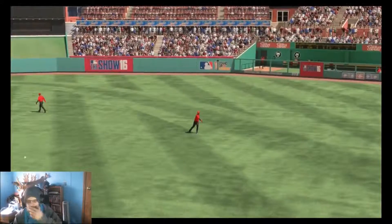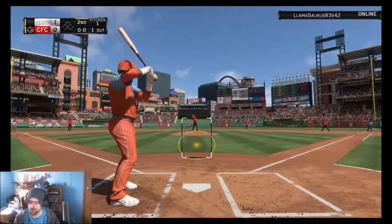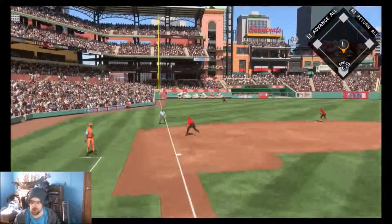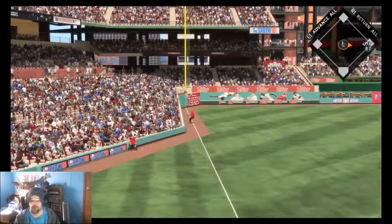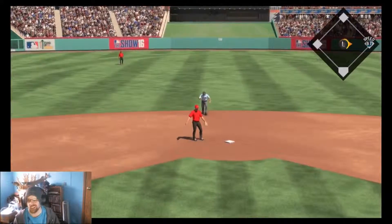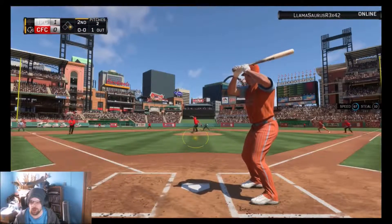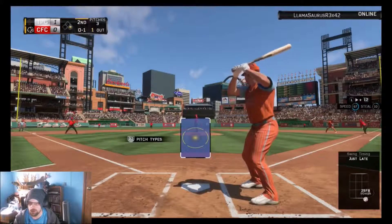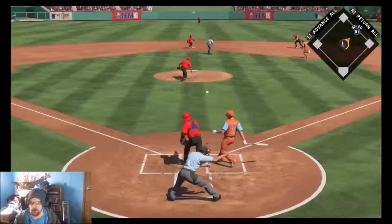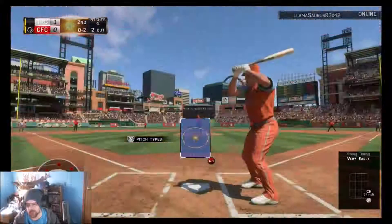Try hitting square — I had good success hitting square the other day. He goes low. Square seems to be doing the job. I did get a few hits with circle and X too. I don't know if we're gonna bunt — nah, we're not gonna bunt. Try to hit and run with the pitcher — I guess that's not a good idea.